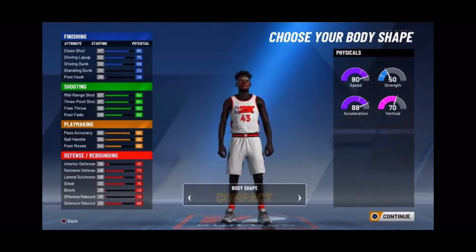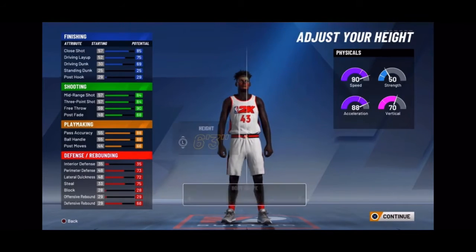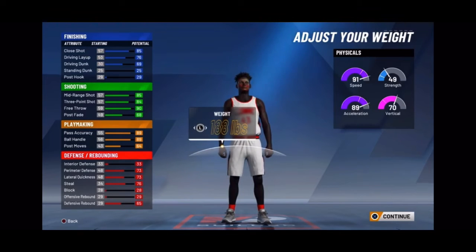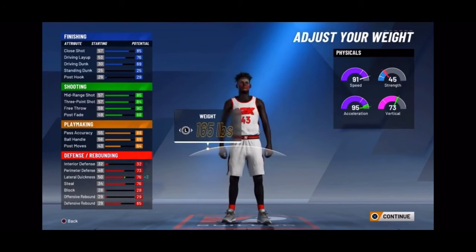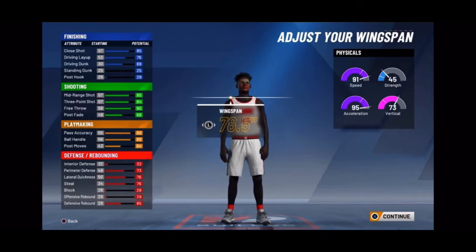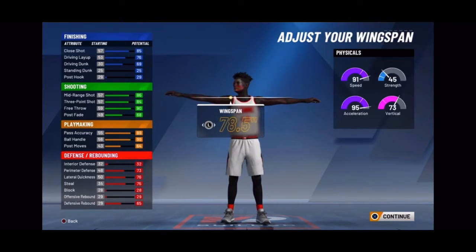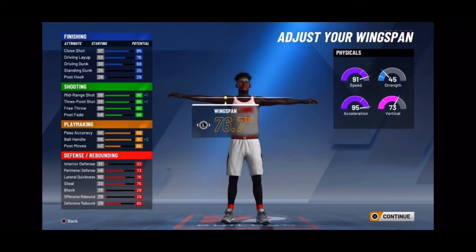I'm gonna go back and back that out. You can put anything you want — put 6 foot 2. Get more speed, your ball handling goes up. Make sure you put the lowest weight. Check your wingspan — you wanna have a 91 ball handling.